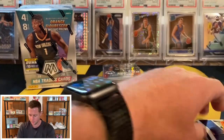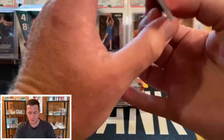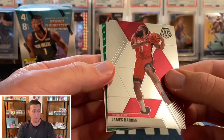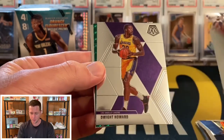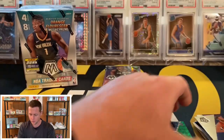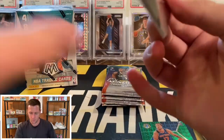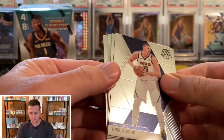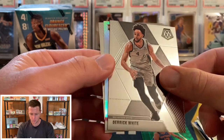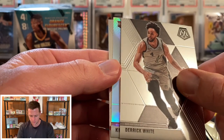We start with a Josh Hart, Draymond Green, Luca give and go, and a Kevin Durant. Like I said, the two I opened off camera were both pretty bad. My wife actually opened one and she pulled a LeBron base which was pretty much the best card. Our green is going to be an Ignis, and then we have a Nicolo Melli on the back.